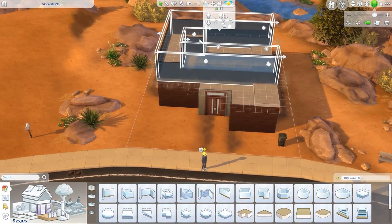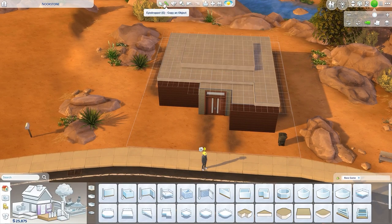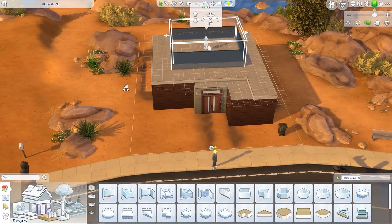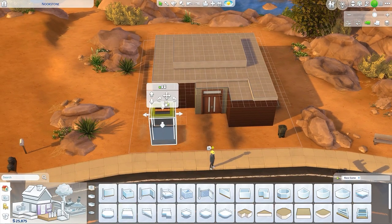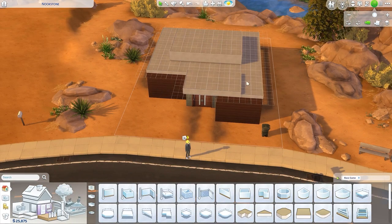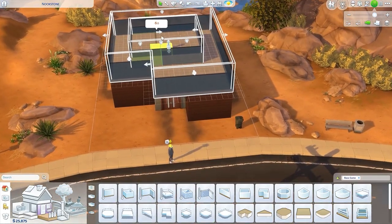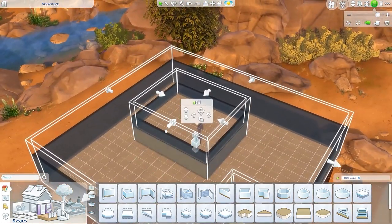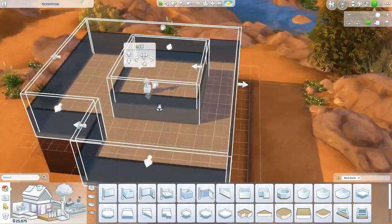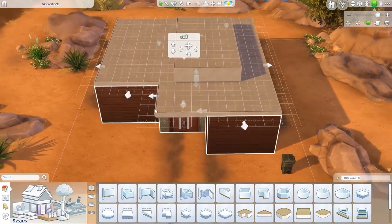I kind of struggled a little bit, especially of course with the roof. I'm learning so much doing these base game renos about roofing in this game. There's so many little weird things — just like with any other part of The Sims, there's just weird little quirks that you have to deal with when you're making the roof. So I tried to go with sort of a flat roof here, and then just add some dimension using the platforms, different heights of roof and things.